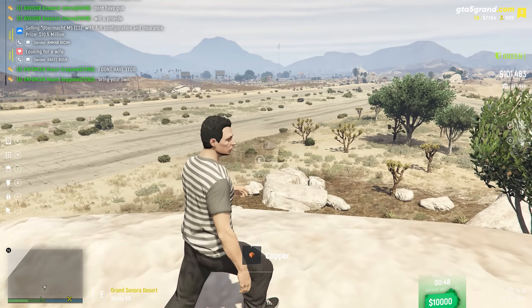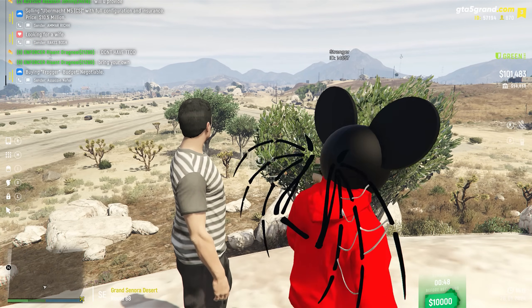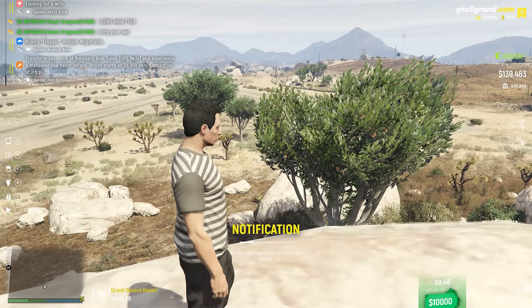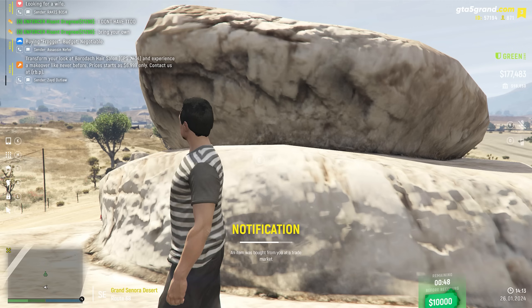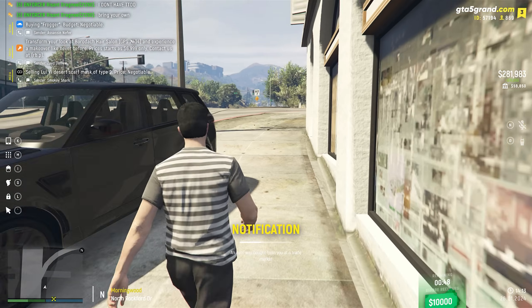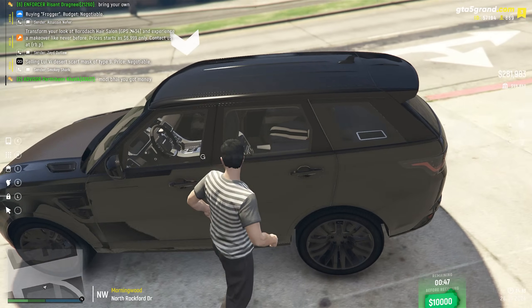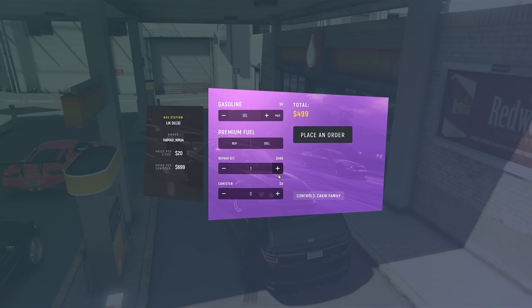It's taking too long — I need to figure out something else. TP me to a gas station in the city with a car. Meanwhile, two more batteries have been bought... one more... five batteries sold! One more — a whole stack of five batteries bought! I deliberately put them at a lower price so we can sell faster, specifically for this challenge.